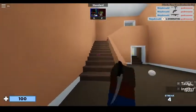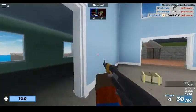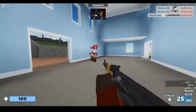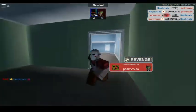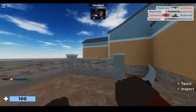In Arsenal, knifing people is the key to winning. You must get the golden knife at 32 kills. Knifing people is simple — mostly, try jumping around them so they can't shoot you. Then try to aim towards the back. If you knife them in the back, it's an instant kill.